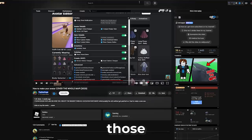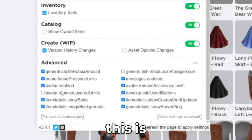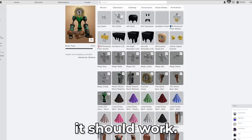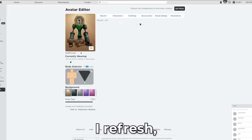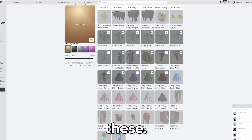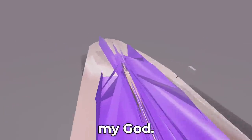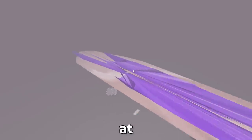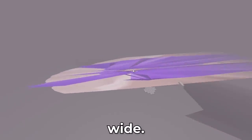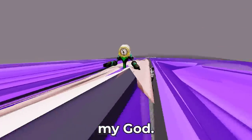In BT Roblox settings, you want to make sure you go to advanced and have all those checked off. This one right here is the issue. But now it should work, so if I refresh, I can now equip all of these. Oh my god, look at that — that's at least 200 studs wide. That's a big avatar.